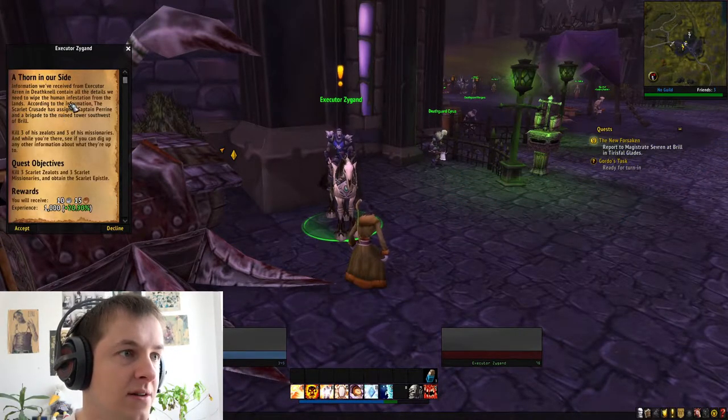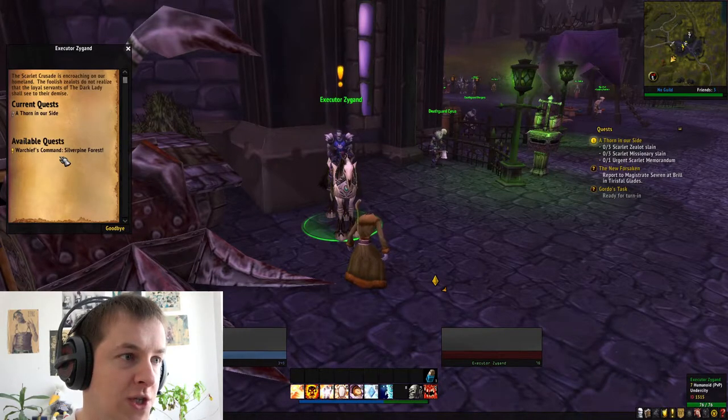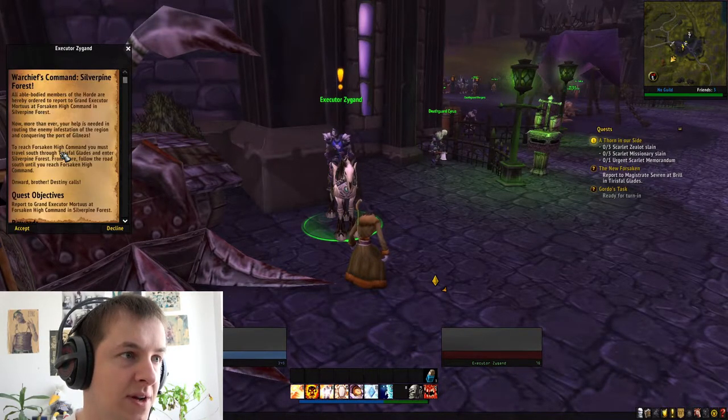A thorn in our side — yes, let's wipe out the human infestation. I will do that. I won't let you down. Watch your command — Silver Pine Forest. I like that name. Silver Pine Forest — so we gotta report there. No problem, we'll get there next.